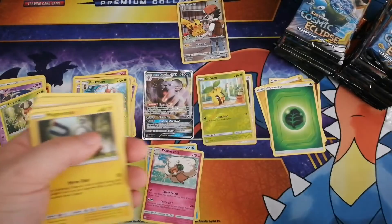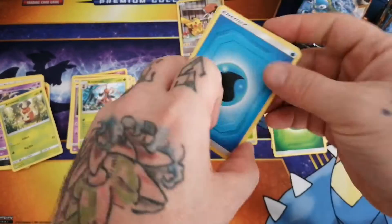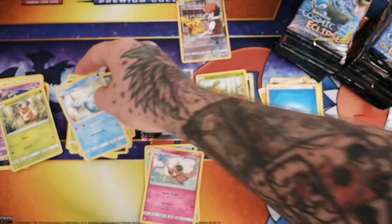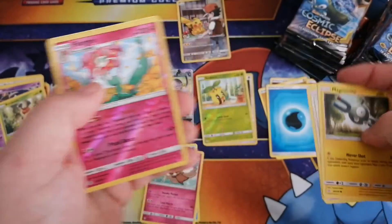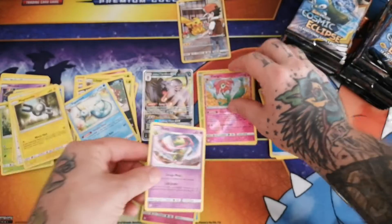Code for you guys. So we got our energy. Oh, that's a cool artwork. Three uncommons. Our commons. Reverse Florges. And a non-holo Zatu.